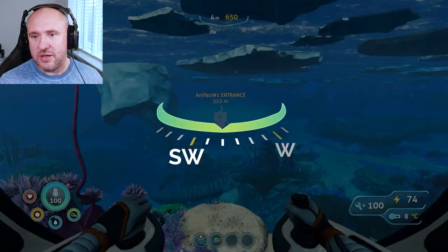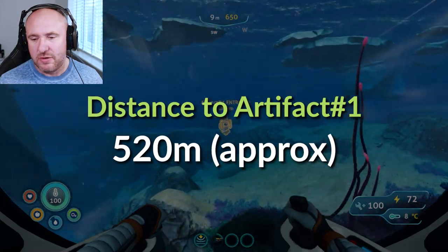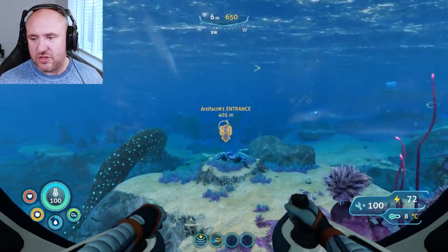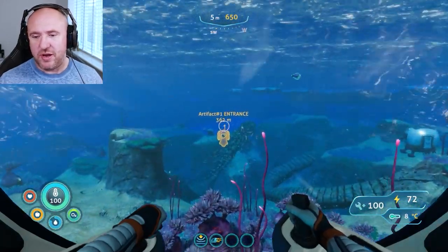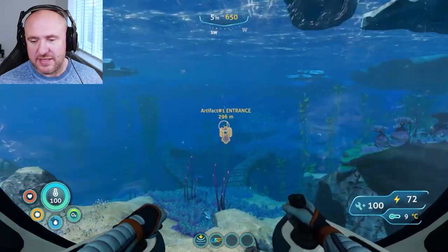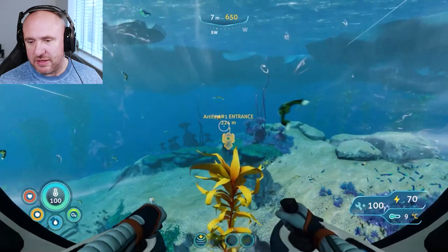First one: we're going to be going two clicks right of southwest, about 520 meters or so. This is just a sea monkey cave with lots of crash fish and oxygen plants to help with oxygen. Crash fish and oxygen are going to be your biggest killers here. I recommend taking medic kits and obviously having a good source of oxygen.